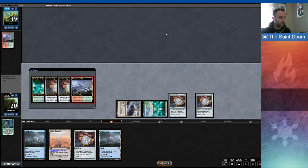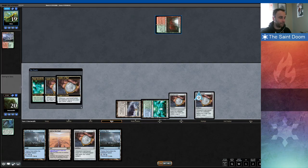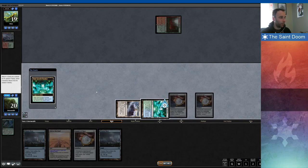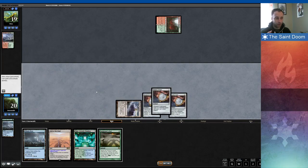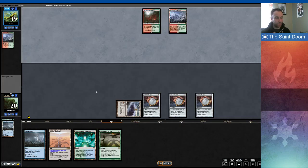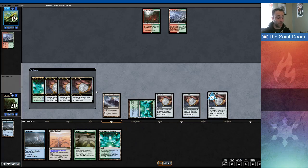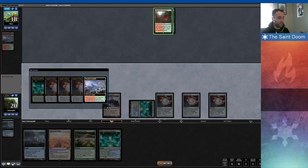I see Wooded Foothills and Mountain here in response to me getting this Teleria West. Wooded Foothills tells me — Ponza wasn't even on my radar at this point. I'm thinking Titan Shift, because my opponent mulled to 5. I'm thinking they just didn't have much ramp.